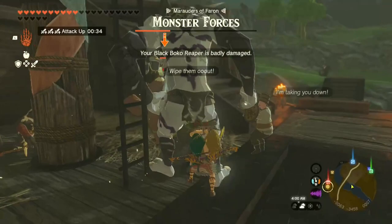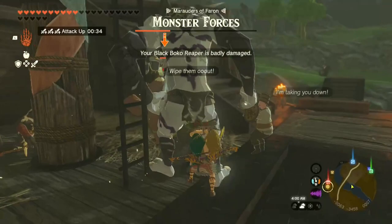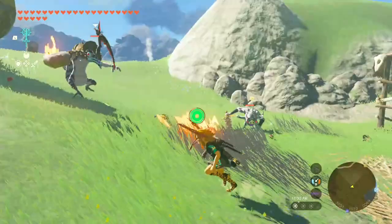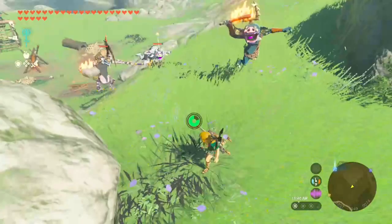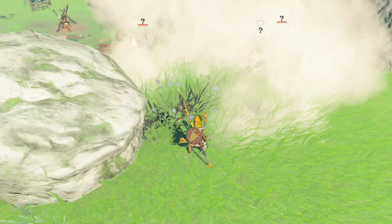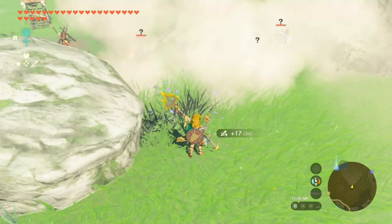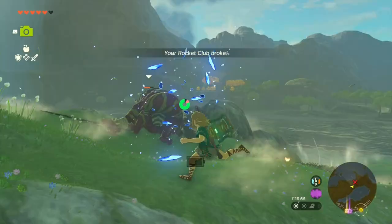Suppose you're in the middle of a fight, but the weapons that you want to use don't have anything fused to them, or worse, you don't even have cheap weapons that you could use and you don't want to resort to using your strongest weapons right now. There are a few ways to make time to fuse weapons mid-battle, but the one that anyone can execute is deploying a puff shroom. It doesn't have to be aimed precisely, but it will incapacitate your enemies for a comfortable amount of time. Now you can reach into your inventory, drop a monster part, and fuse it to your weapon without worry.